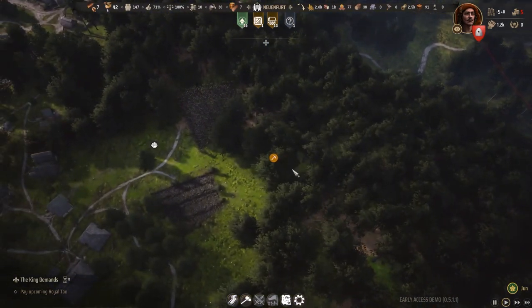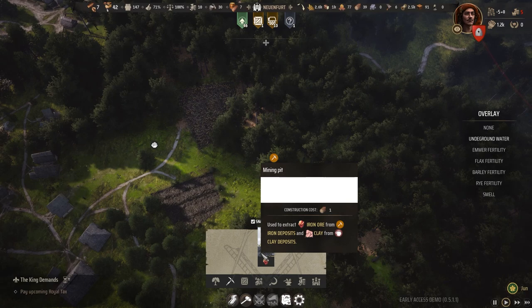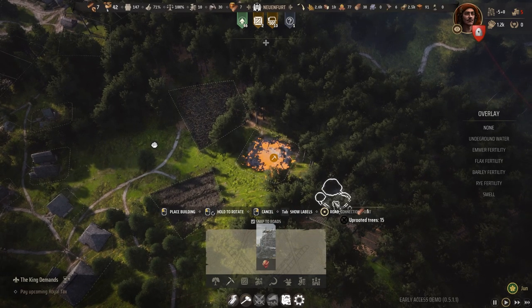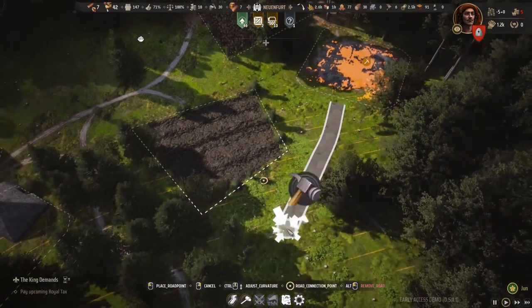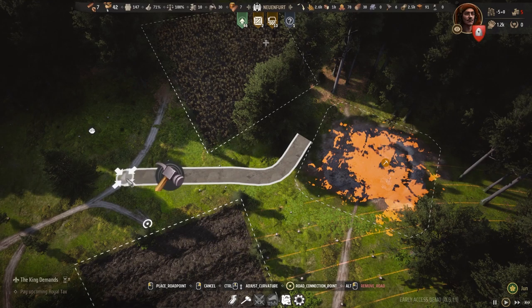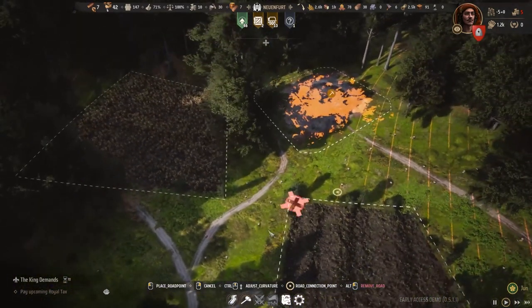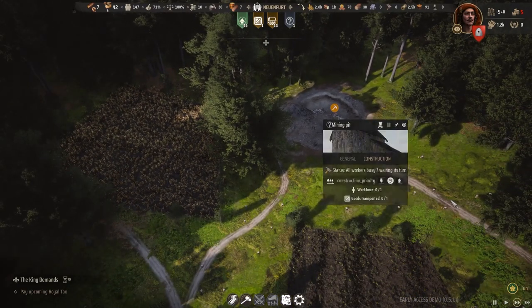Right here there's an iron deposit next to my farm fields, and you can plop down one of the mining pits. Mining pits are used to extract iron from iron deposits and clay from clay deposits. Let's build one right on top of the iron deposit and make a little road going towards it from different angles to make it look natural. Let's prioritize building that — it will be super important for us today.